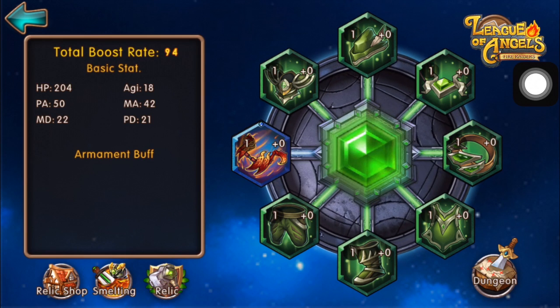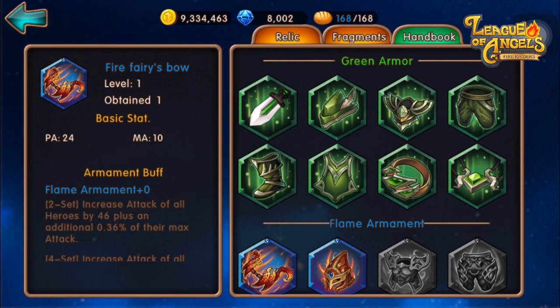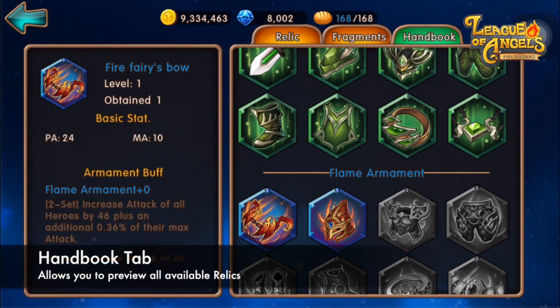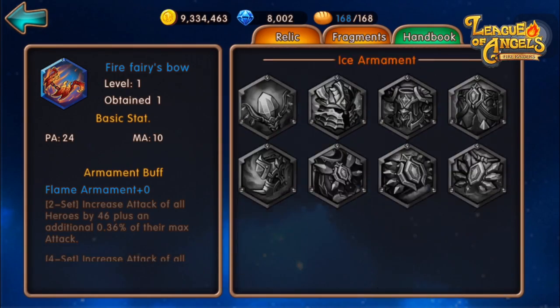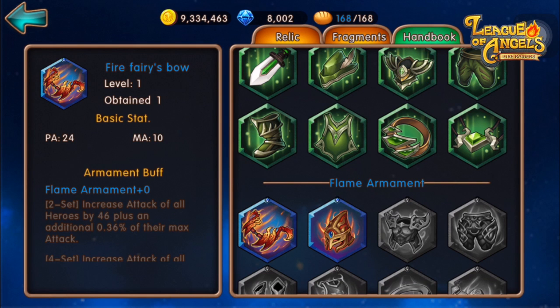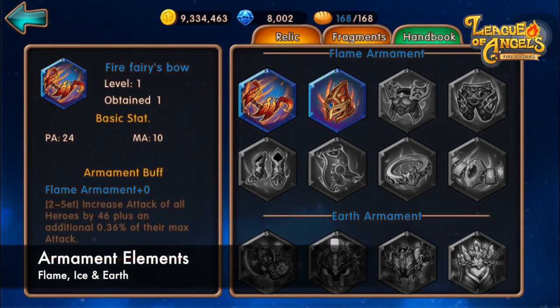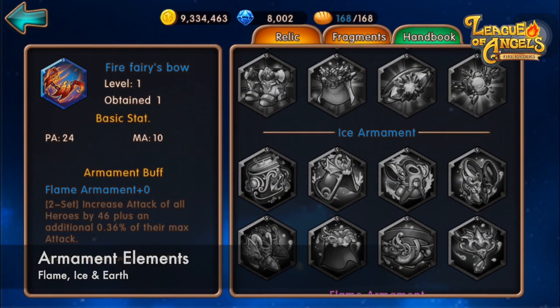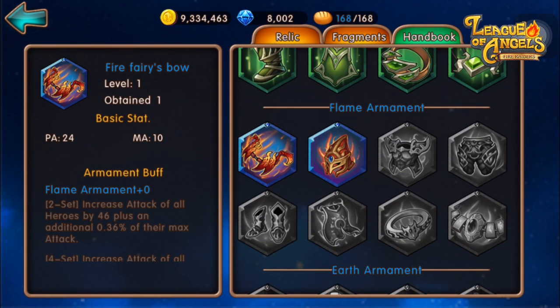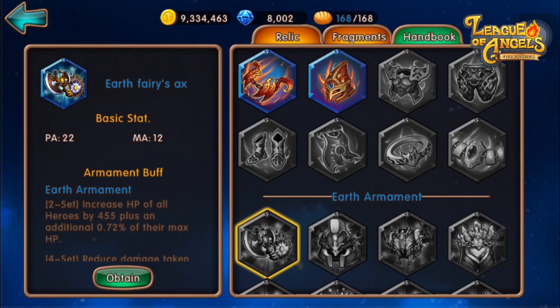Now I'm going to introduce you to the Handbook tab, found under the Relic tab. In the Handbook tab, you get a preview of every single Relic available in the game. You can check out all the Relics, and those that you have are colored. The next level of armaments are the Flame Armament, the Earth Armament, and the Ice Armament — three different elemental armaments found in the Relic setup. Each armament gives you different Armament Buffs, shown on the left side of the screen.